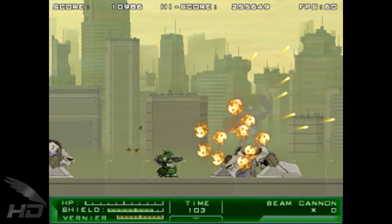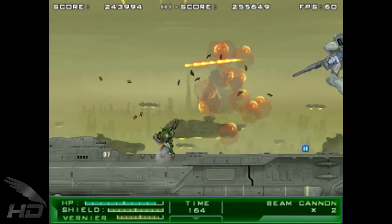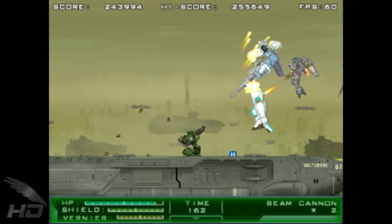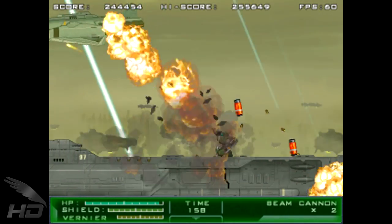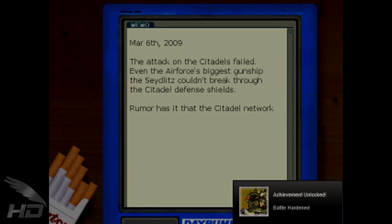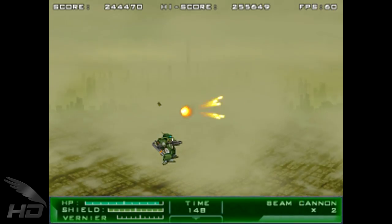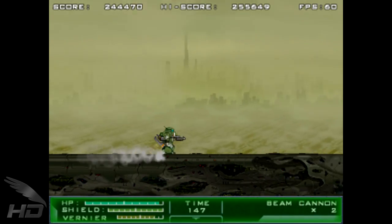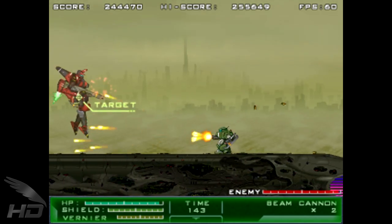One area in which Gigantic Army shines is in its presentation. Between its dismal, war-torn backgrounds and cool mechanical design, not to mention some decent tunage, Gigantic Army definitely has a style that's all its own. Between stages, the story is told from the perspective of a field engineer watching events unfold on the sidelines, with digital entries to a personal diary dated in what seems to be an alternate 2009. The sprites and enemies are quite well-designed and fairly well-animated, despite the vast majority of the movement being rotation-based.